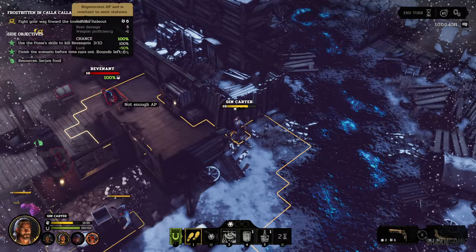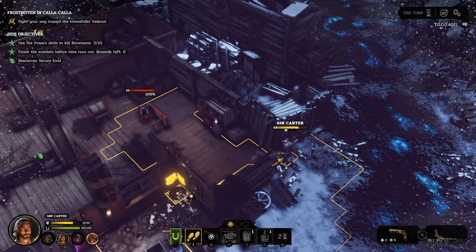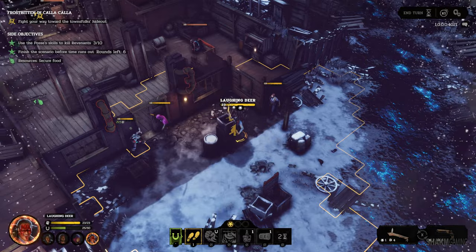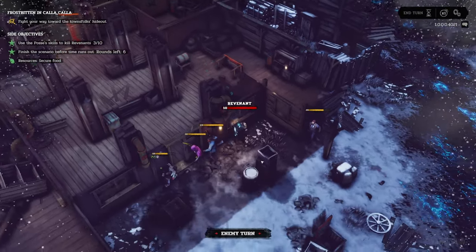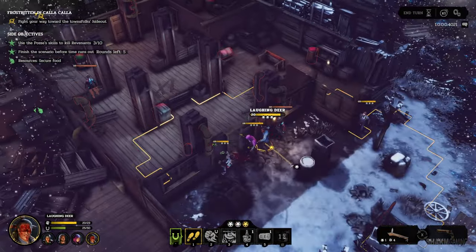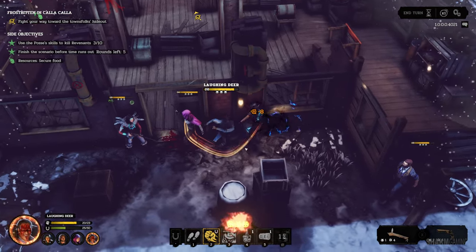Laughing Deer, hunker down as well — is this guy going to reach you? Should I get him advantage points to shoot at this guy? I'll get Klalysh over there — I'm wagering this guy cannot reach you. Laughing Deer, get into a safe position over here. Can you reach us? This guy's got a lot of movement points. This is the round where we finish you off. Let's finish this guy off with three hits from Laughing Deer. You hit me once, I hit you thrice.